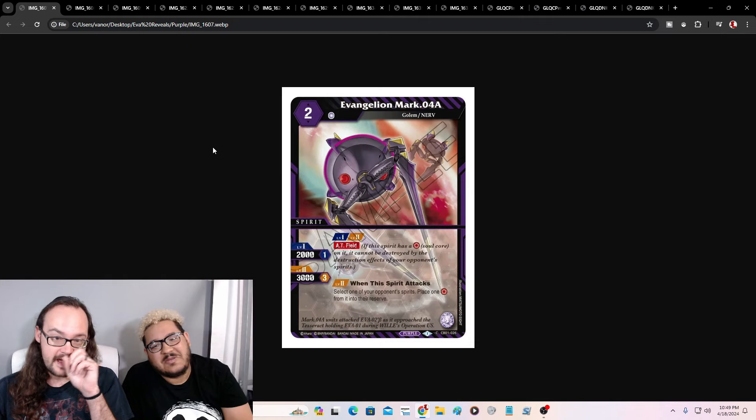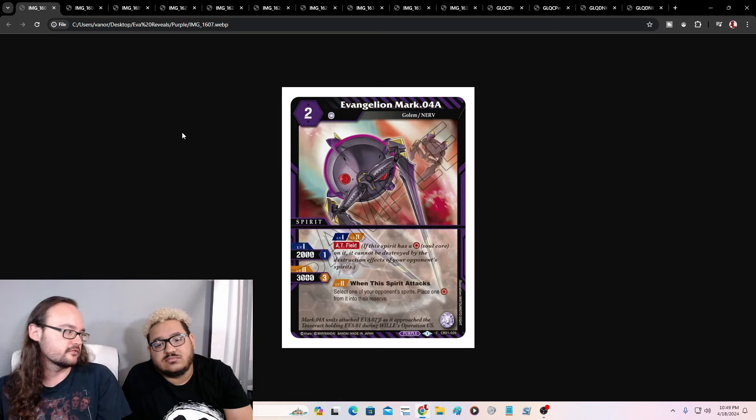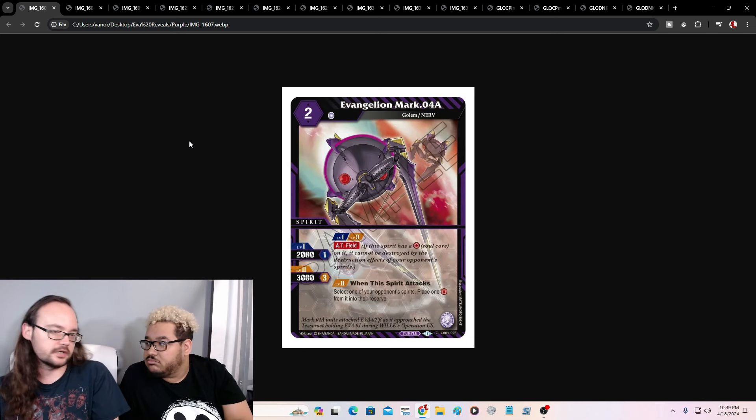Nexus Evangelion Mark 4 — a two drop, one reduction, it has AT Field. And then for three cores, when it attacks, select one of your opponent's spirits and place the soul core from it into the reserve — removing their AT Field. We're seeing a lot of this. I hope we see more of it because in conjunction with Deadly Balance, if that's the only spirit on their field and they're trying to protect it — swing, rip that soul core, Deadly Balance. We're good to go.